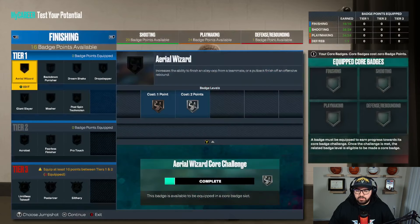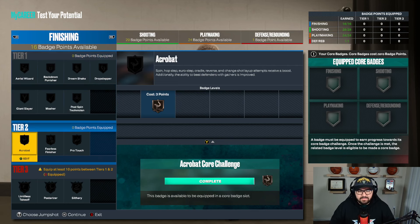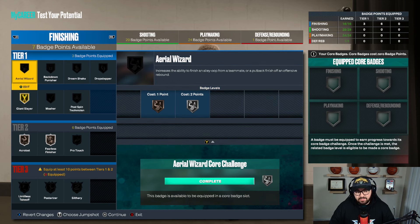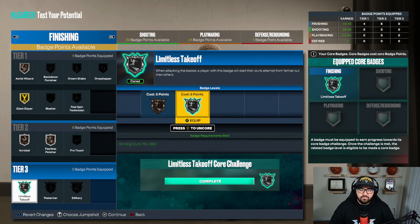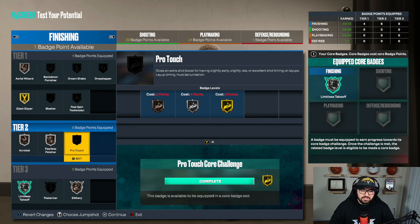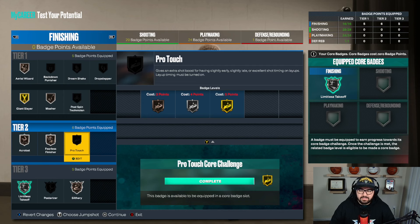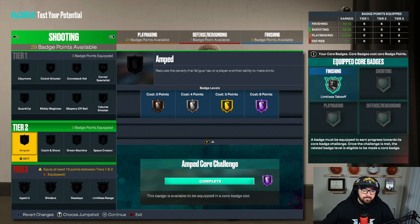I'll show you the best badge setup I feel like for each of these categories, so you can get the best out of this build. For finishing: acrobat bronze, fearless finisher bronze, giant slayer gold, aerial wizard bronze. We'll do limitless takeoff — we'll core that. And I'm going to add slithery just to get through the lane a little bit more, and I'm going to add basher. There's not enough finishing things to work with. If you use pro touch, it's a good one, but I don't time my layup so I'm not going to touch that one.